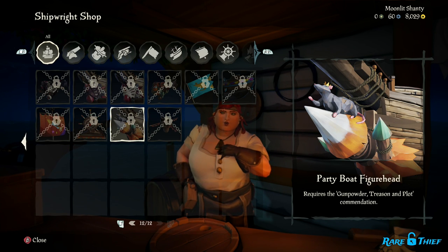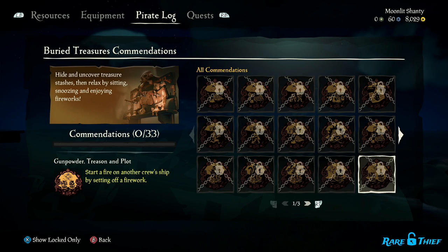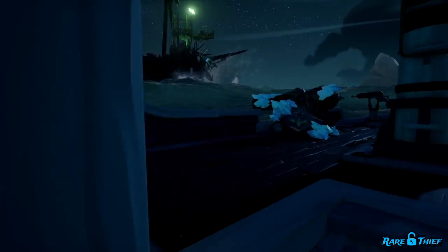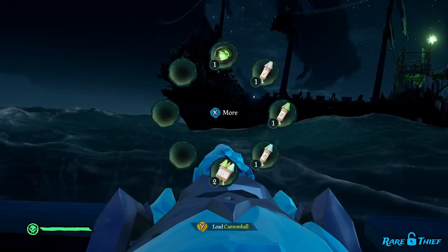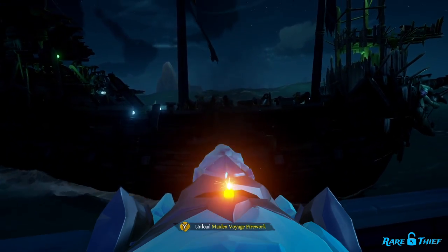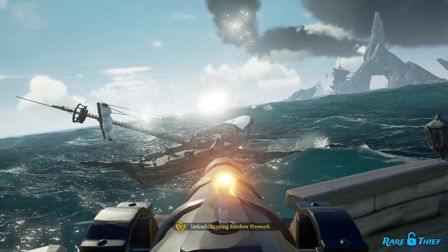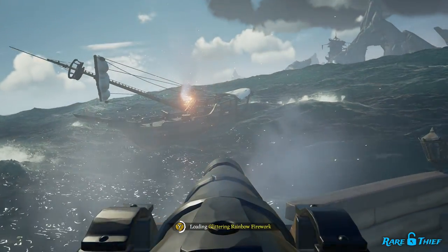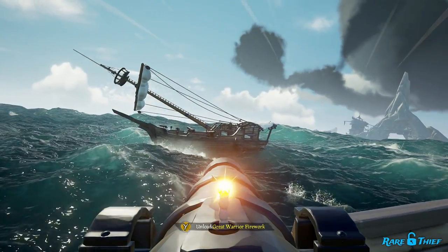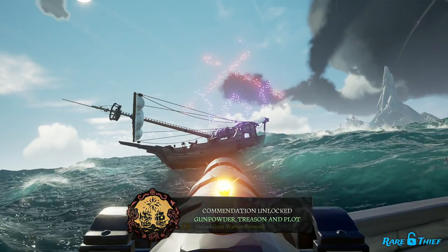Next is the Party Boat Figurehead. To purchase and equip the figurehead, you'll need to first complete the Gunpowder, Treason, and Plot commendation. For this commendation, you will need to start a fire on another crew's ship using a firework. We were able to complete this commendation by shooting a skeleton ship, which could be helpful for anyone having difficulty attacking other pirate ships. You will first want to gather some fireworks — you can purchase them from the Merchant Alliance or randomly find them in resource barrels. Once you have a good amount of fireworks, find a ship and start shooting fireworks at it with your ship's cannons. Fireworks are not guaranteed to start a fire; there is just a tiny chance that one will set a ship ablaze. Because of this, you'll want to fire several and hope for the best. It might take some time getting used to the timing of shooting fireworks, as there is a small delay unlike cannonballs. This is not a crew-based commendation, so you'll need to have one of your fireworks ignite a ship to complete it.